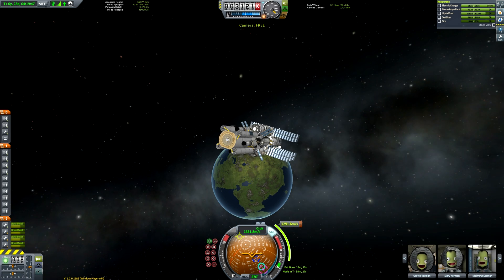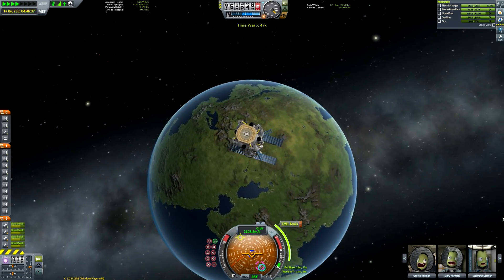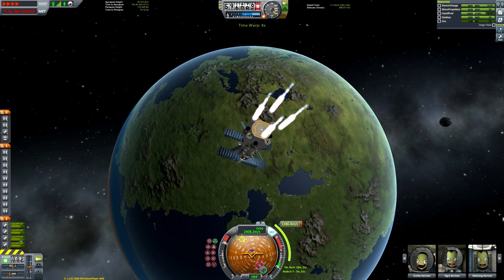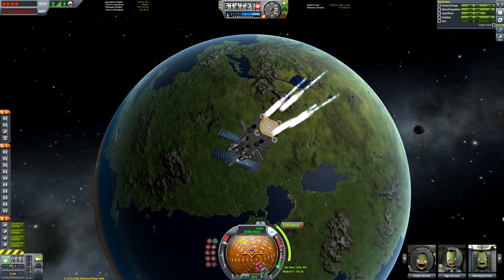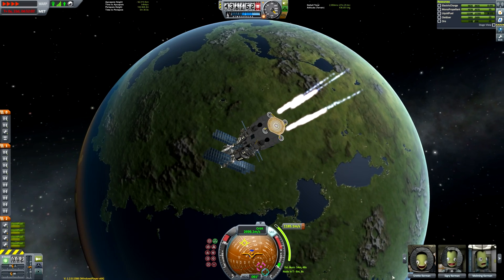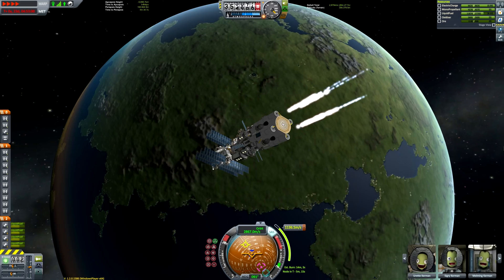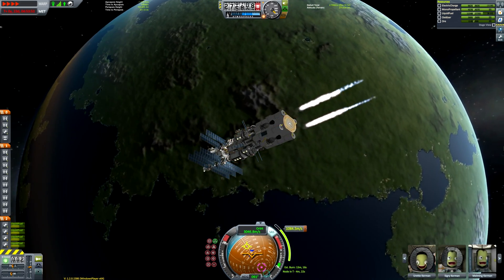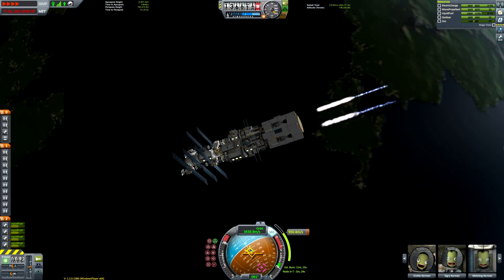We're going to perform three burns, although as you can see I didn't execute the second burn very well — we spend most of our time burning before we even reach periapsis, but haters gonna hate. Just bear in mind: try to start burning once the time-to-maneuver-node indicator displays roughly half the estimated burn time for the most efficient burn possible. So for example, if your burn is two minutes, you want to start burning one minute before you get there. I haven't been going too much into depth regarding the actual flight, as this ship is designed for those confident in getting into LKO and planning transfer windows to different planets.